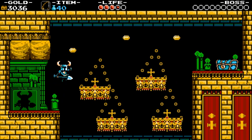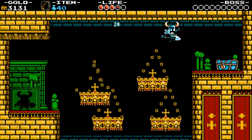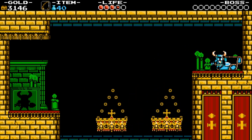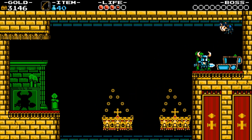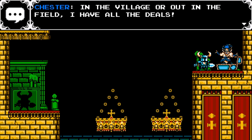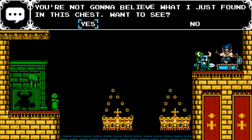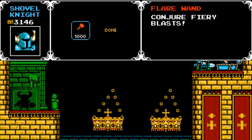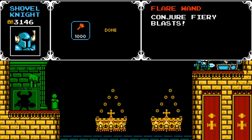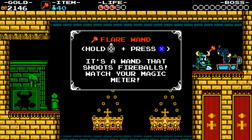I also like gold. So if we jump across these and open this chest — we get Chester! In the village or out in the field, I have all the deals. You're not going to believe what I just found in this chest. It's implying that he found the chest before you, and now he is selling you the treasure he found.